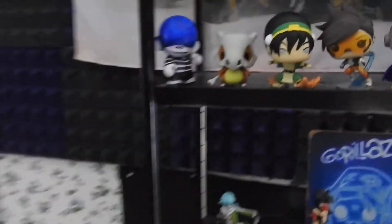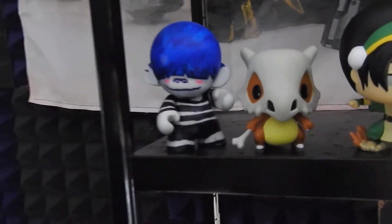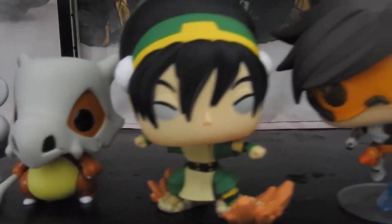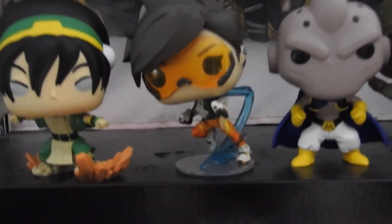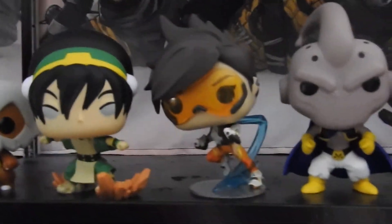This is a Gorillaz Noodle figure that I colored — it's the Munny figure, which I got from a Loot Crate a long time ago. It comes blank and you can do whatever you want to it, so I made it Noodle. We got the best Pokémon ever, a Cubone Pop figure, Toph, and Tracer — my quote-unquote main in Overwatch, even though I didn't really main anybody. I just had fun playing Tracer because she was an annoying little mosquito.